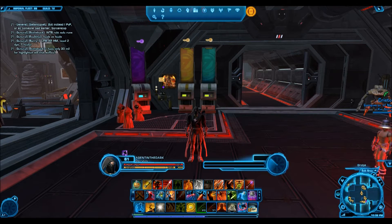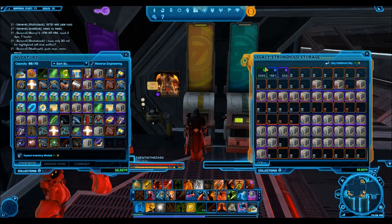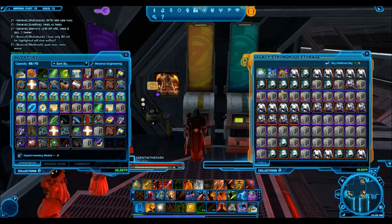Hello everyone and welcome to another video on how to make millions of credits. I've been requested in my comment section — and I also thought this would generally be a pretty good video — to cover how to spend your Jawa scrap. If you're someone like me who buys a lot of hypercrates off the GTN, you end up with a load of Jawa scraps. You might be asking: what is the best way to spend this to maximize the amount of credits you get?